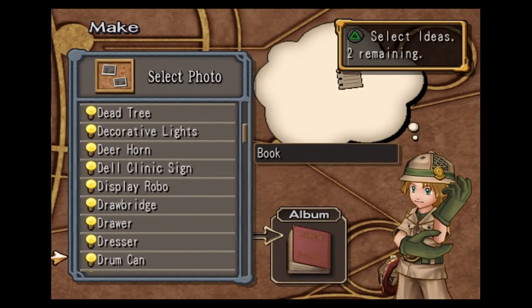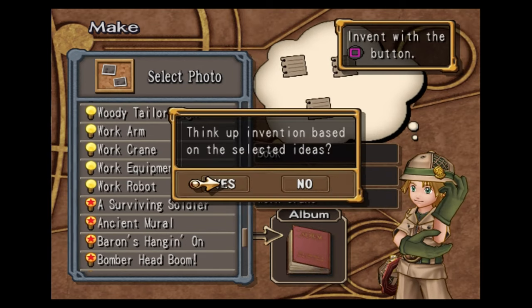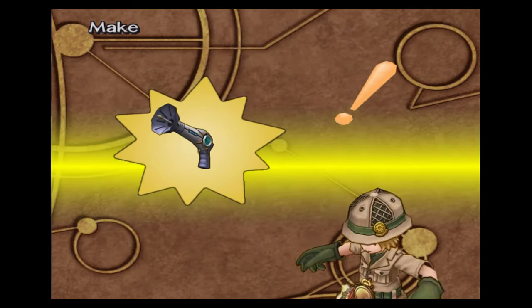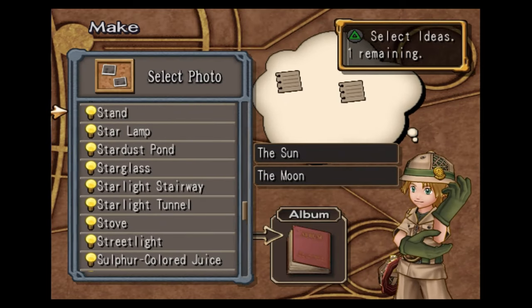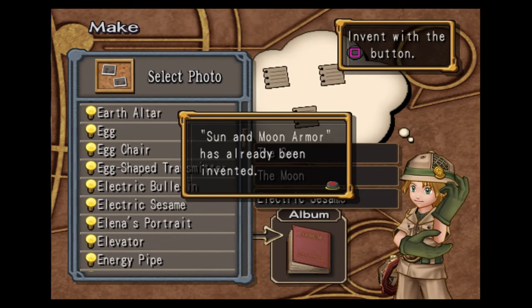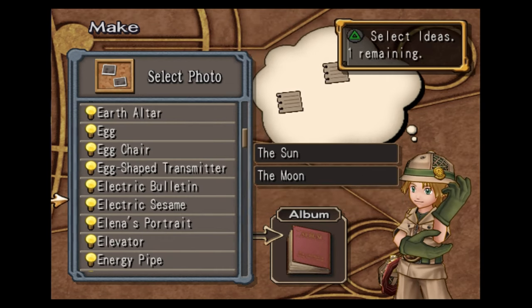Book, fountain, and work crane — this makes you the steel gun. The sun, the moon, and electric sesame — this makes the sun and moon armor. It's the best armor in the game for Steve — we made this already.